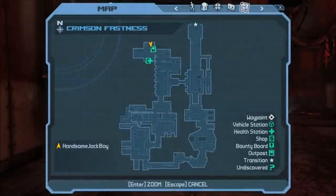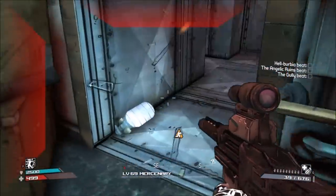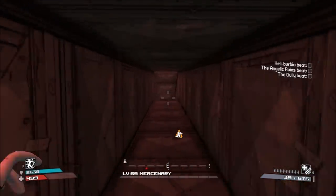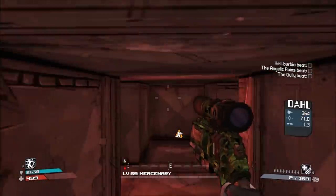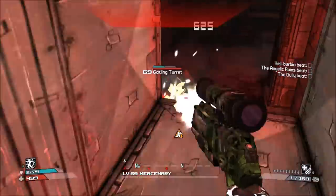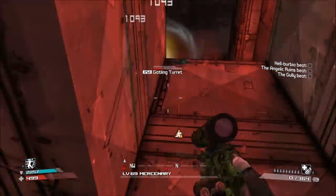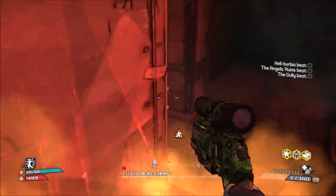Now as for the final chest spawn, it's going to be located right there within the orange circle — pretty much in the last area of the Crimson Fastness. Starting from the previous chest spawn, you're going to want to make your way through here. There's a little vent that you can crouch through — I don't think you can fit through here with Brick, since he's really big and tall. But it's really cool — you can flank the turret at the top of the stairs and some of the Lance guys, which makes things a little easier.